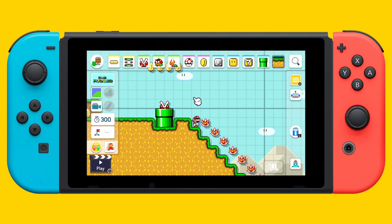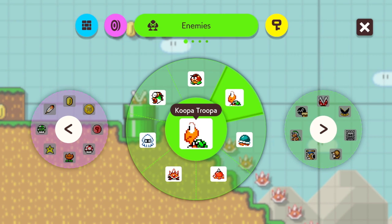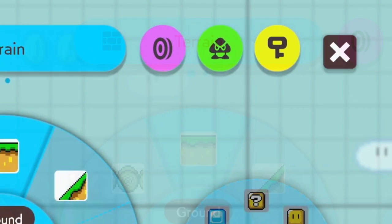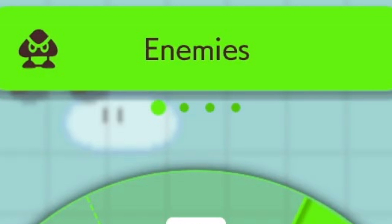Moving a few more frames ahead, we see an entirely new select screen for the objects used when creating a level. Strap in because we've only scratched the surface regarding what's new and changed in this sequel. Looking at the top of the screen, all of the usable objects are now sorted into different categories: enemies, items, terrain, and a fourth unnamed category which from the icon is probably something like gadgets. Each of these categories are sorted into pie-shaped wheels, with either one or multiple wheels per category.